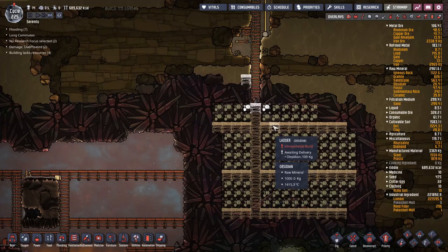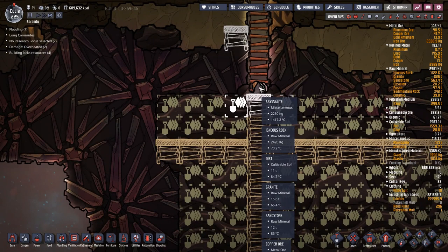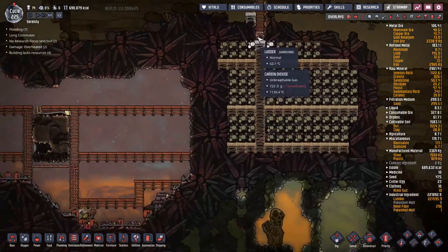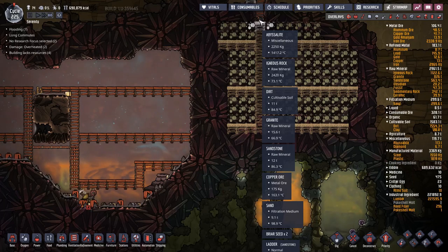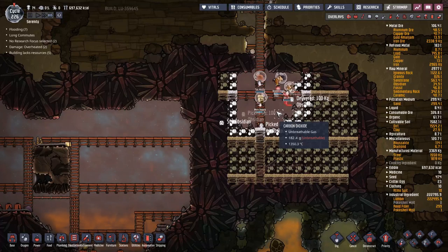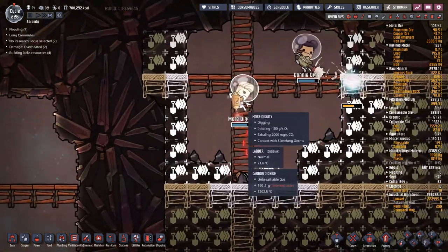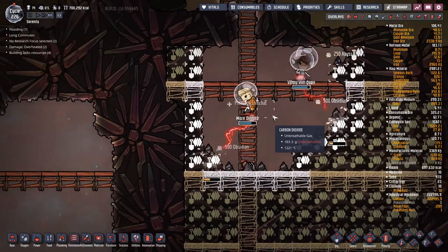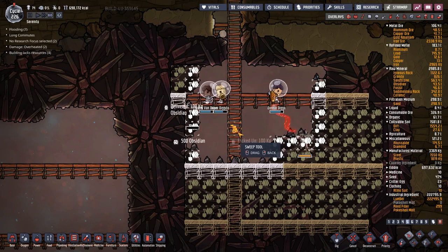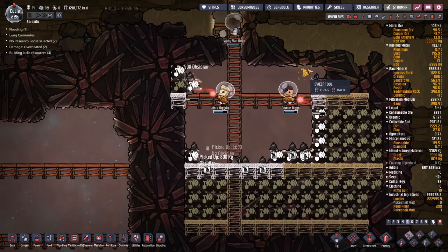That looks just about reckless enough. So once we break in there, that's going to make sweeping up really annoying - I'm going to have to sort through all of that. Yeah, I can live with it, I'll find the obsidian one way or the other. The carbon dioxide has already hit 1300C - that's not good. My dupes don't appear to be getting scalded yet though. I think the thermal conductivity between the carbon dioxide and them is just so bad they're not getting scalded. So long as I keep sweeping up the debris in a reasonable time frame, I think this might actually work.